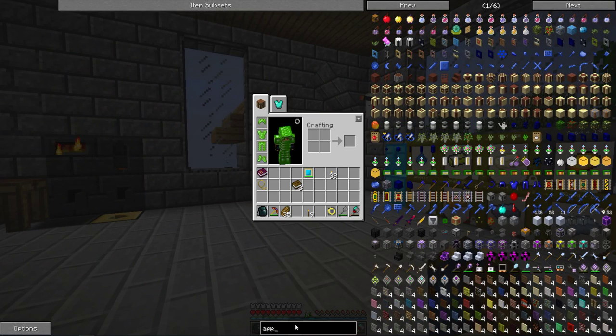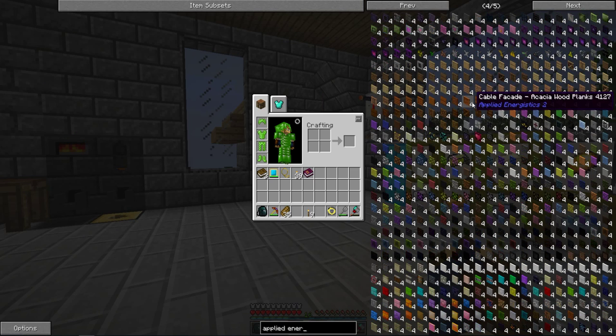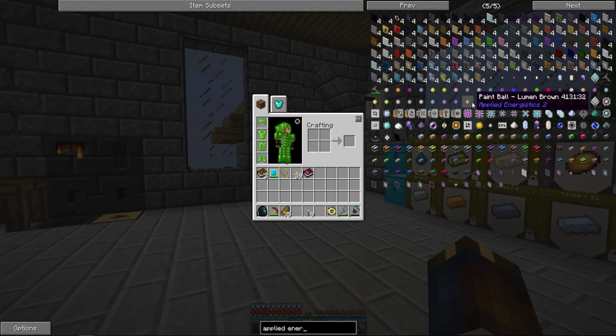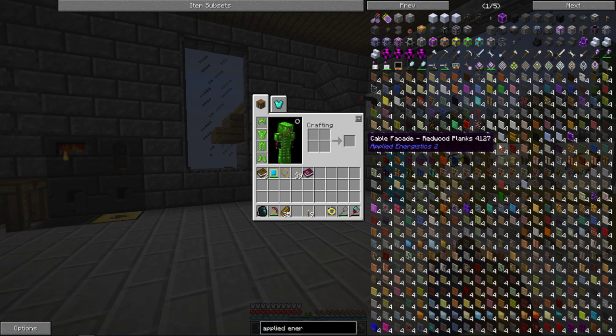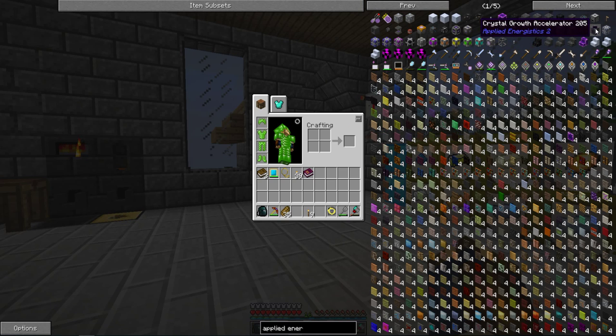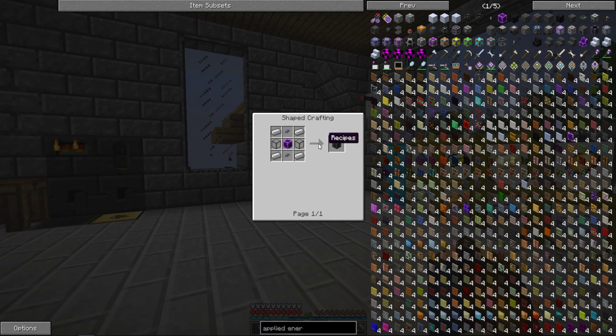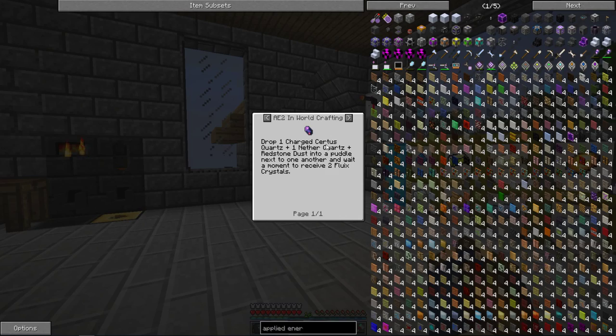I don't even know how to spell applied — Applied Energistics. So apparently they added more stuff; this is going to make things a lot more difficult. To start AE, what I think you should start off by making is these crystal growth accelerators — really super handy. You need to get these flux blocks, and to get those you need some flux crystals. To get flux crystals you drop charged quartz, redstone, and quartz in a puddle.